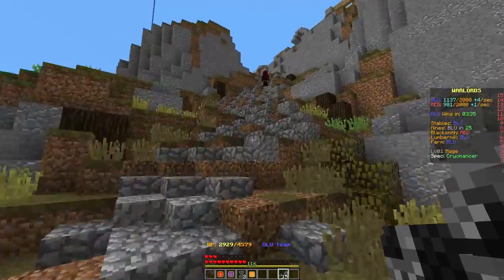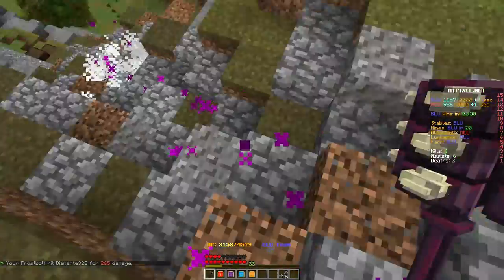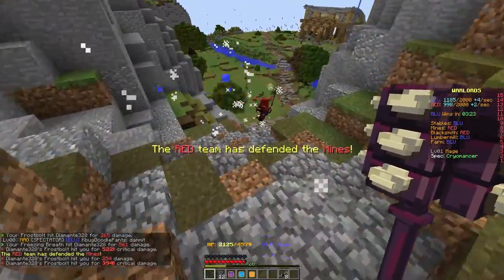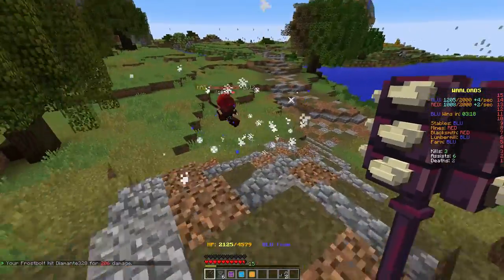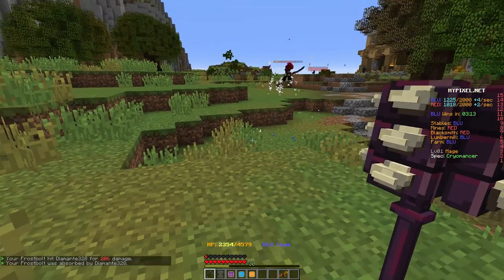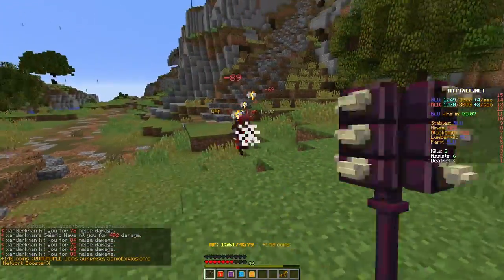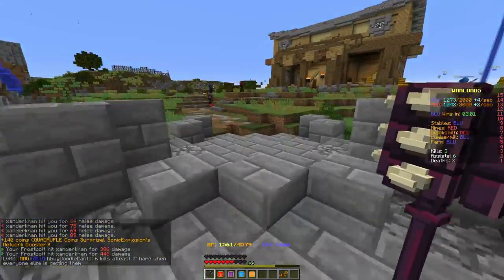The lumber mill is under blue control — sweet! Let's defend it from this red dude coming up behind. He's a mage. He's going to teleport back — we got him, pal. Let's finish him off. You're going nowhere! He thinks he can get away. There's a warrior behind me — time to get away. I thought he used his Time Warp spell, but he obviously didn't.